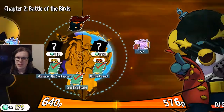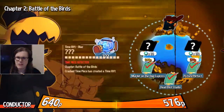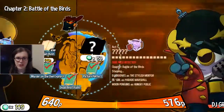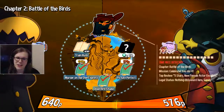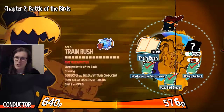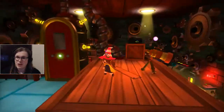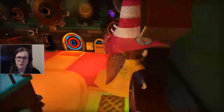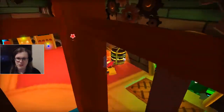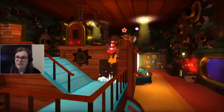So the areas are DJ Grooves and — oh thank you — we'll unlock this one: Train Rush. We're exactly one pawn short of unlocking DJ Grooves, so I guess in the next part we will do Train Rush. We're going to use our keyboard for the rest of this. There we go, we got our pawns — a very short part this time.